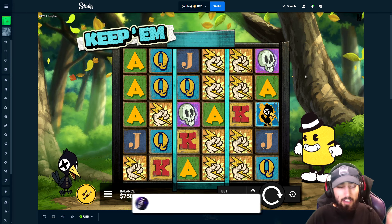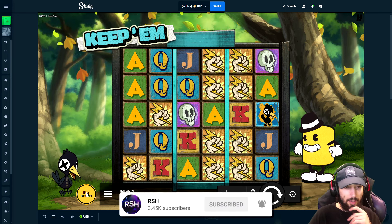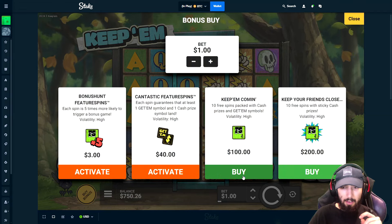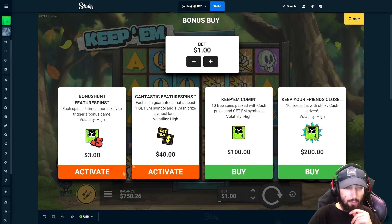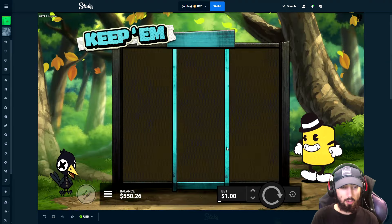How's it going everyone, we're back on Stake today and in this one we're playing a new Hacksaw game that just came out. It's called Keep Them — it looks kind of like Stack Them or Drop Them, a similar style. I haven't seen it at all so I'm not exactly sure how it plays, but we've got 750 to start off with today. Let's start it off with a 200 super bonus.